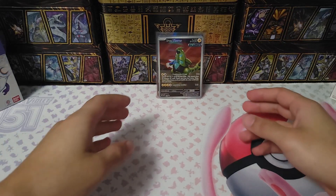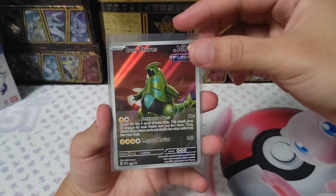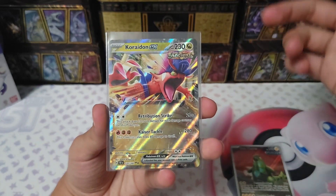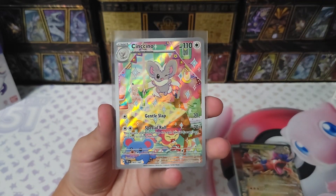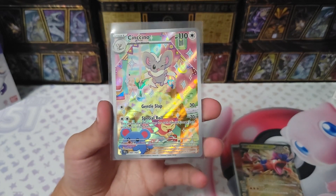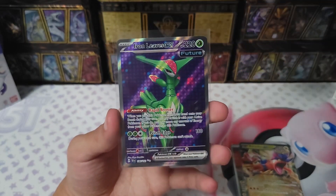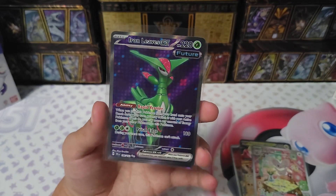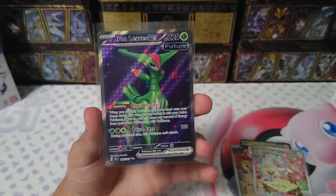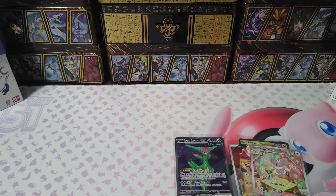Okay everyone, now that we've sleeved everything up, let's take a closer look at what we got in today's Elite Trainer Box. We have our promo Iron Thorn — very nice, I like it better than the other one. Lycanroc EX, very nice. Minccino — we didn't get the other half we wanted but we could probably trade for it. And last but not least, Iron Leaves EX, which is kind of funny since this is the Iron Leaves Elite Trainer Box. Thank you guys for watching — if you liked the video please like and subscribe, see y'all next time!